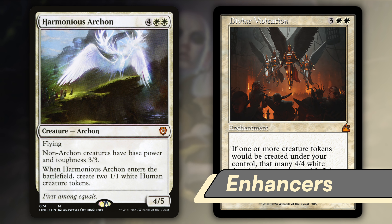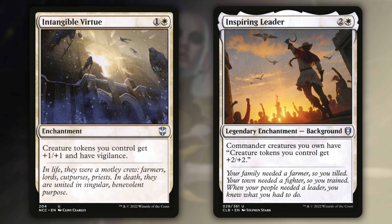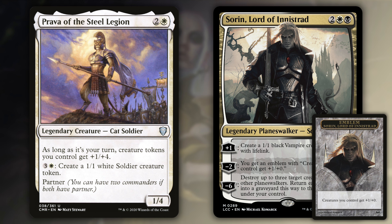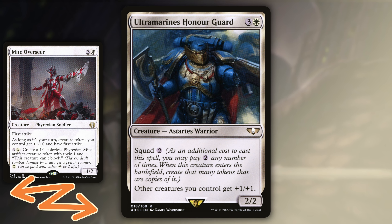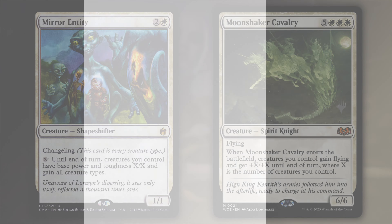Harmonious Archon and Divine Visitation are two enhancers that will up the normal power and toughness of our spirits. Intangible Virtue and Inspiring Leader are both Anthem-style effects for your tokens. Same goes for Prava of the Steel Legion and Sorin, Lord of Innistrad, though Sorin gives the enhancements in the form of emblems, and Prava just gives your tokens big ol' butts. Paladin Class will give you an Anthem effect while giving you a bit of protection on your turn, and Ultramarine's Honor Guard can become multiple Anthems in one card. Cathar's Crusade and Virtue of Loyalty will put counters on all your creatures all the time — every turn, cast a creature, whenever. Mirror Entity and Moonshaker Cavalry are both huge buffers that can turn your spirit army lethal out of nowhere.